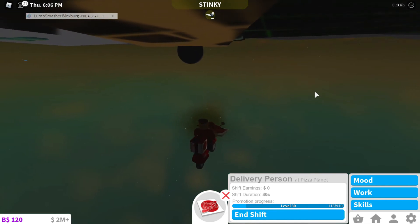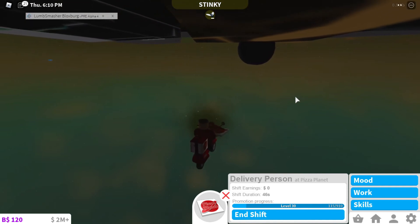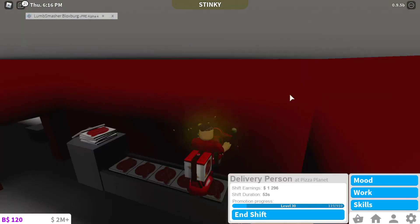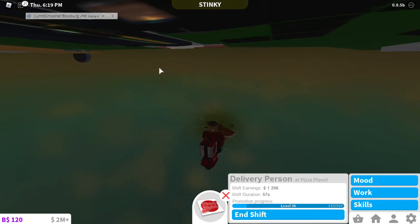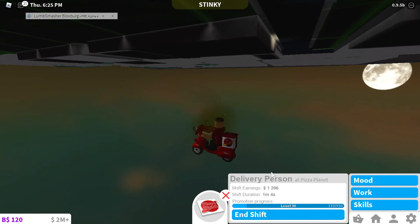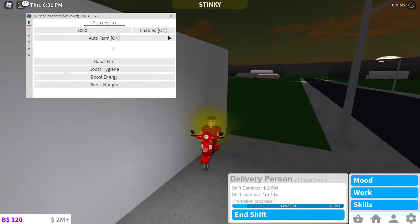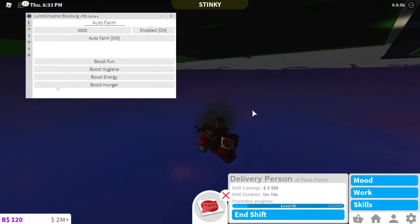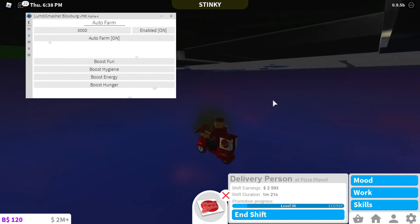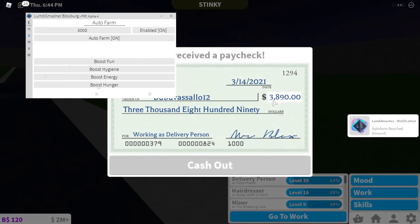I did eight hours of AFK farming yesterday while I slept and nothing happened, so the chances of getting banned are really slim. Once you're running delivery person, it will teleport you, get the money, teleport you back to the pizza place, grab another pizza, and go to the next delivery. Since I set the auto farm target to 3k, it will stop once it hits 3k. If you only want 1 million for example, just set 1 million, enable it, and you'll get the money.